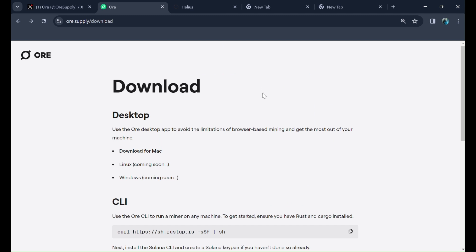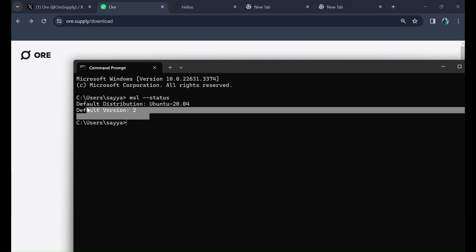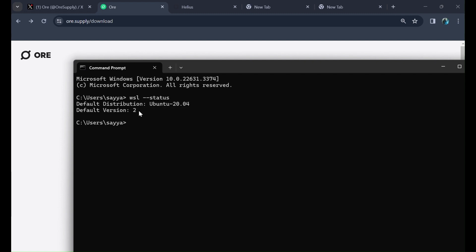It will ask you to restart your computer, so restart it. After the restart, WSL will be installed successfully. To check whether it's installed, open Command Prompt — go to Start, type cmd. Then check the status by running 'wsl --status'. The default version should be 2, and Ubuntu 20.04 or 24.04 will need to be installed.